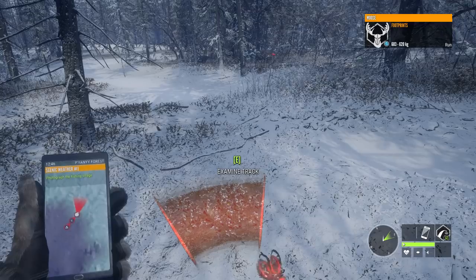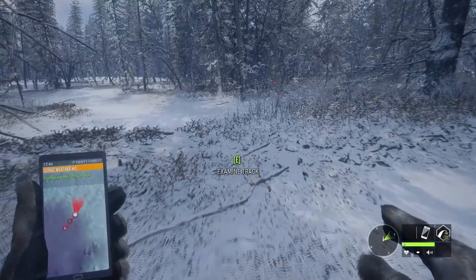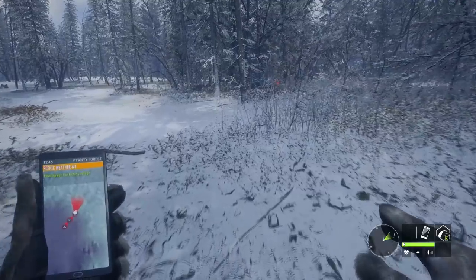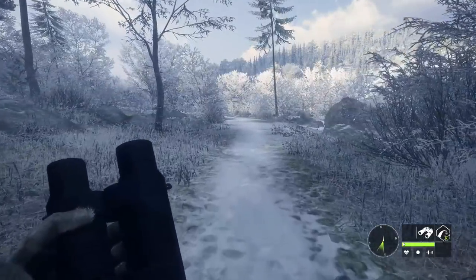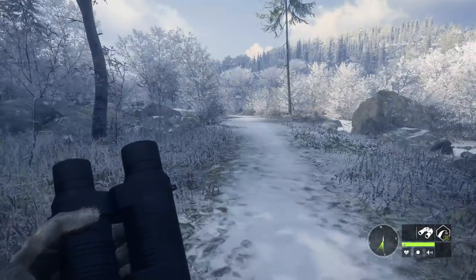That's a huge moose track — 603 kilograms, that is massive. We're onto our second diamond potential animal. Now before we go in guns blazing, I want to look at a few other skills that are incredibly useful for hunting diamonds and make it easier to bring these guys down.